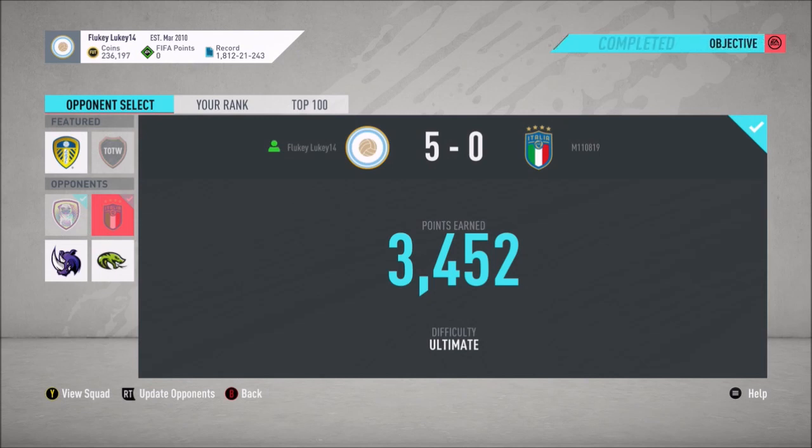You get points for up to 10 shots on target — 10 points per shot on target, so that's an extra 100 points. And corners, you get an extra 5 points per corner up to 10, so that's another 50 points — 150 points just from shots on target and corners. You also get more points for possession and passing accuracy, but the difference between 50% and 60% possession is only like 10 points. I've got 11 shots on target so I get the full 100 points, 56% possession, 7 corners for 35 points, and 95% pass accuracy. That 5-0 win against Ultimate gets me 3,452 points — if you do that every game it's easily first in the world, which is what I got.